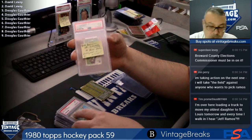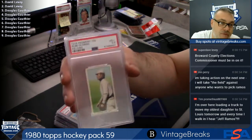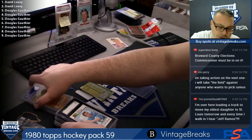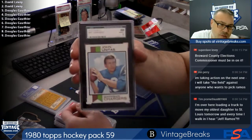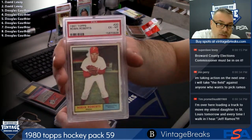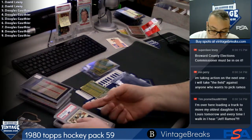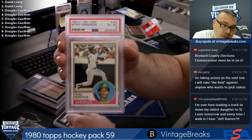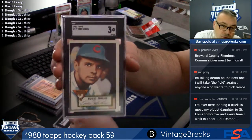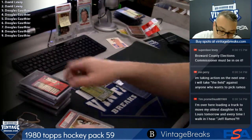Got a T206 Rube Oldring, 3.5 fielding — popular player. PSA 7 '68 Stargell — wow, it's getting better. '73 Unitas. Rob Roberts PSA 6. '61, '57 Bauer in a 5. '83 O-Pee-Chee Henderson in a 6 — not easy O-Pee-Chee to find. '52 Topps Eddie Miksis in a 3.